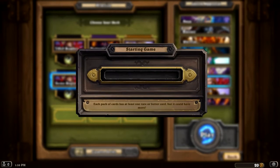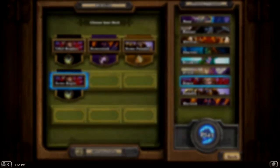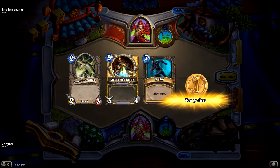We'll fight the Computer Rogue. Rogue is a fairly straightforward class - it's about being tricky. You do a lot of complicated things to try and directly hurt the enemy and undermine their board and generally sabotage them.